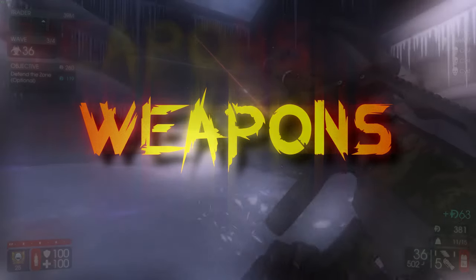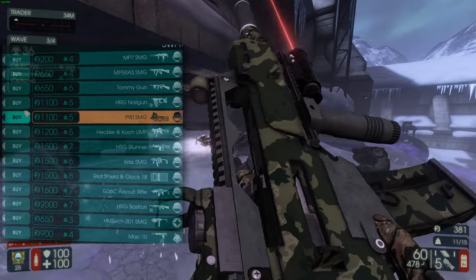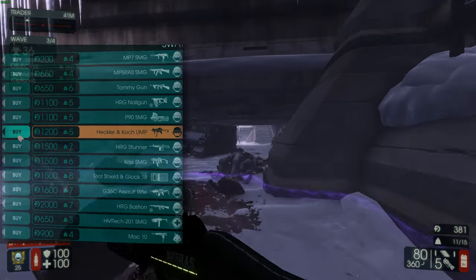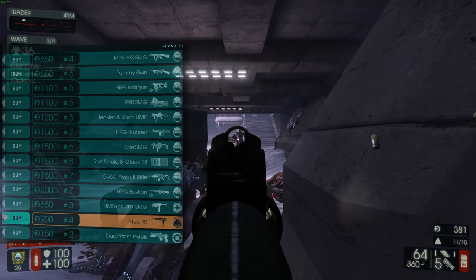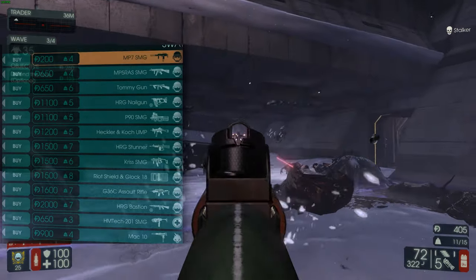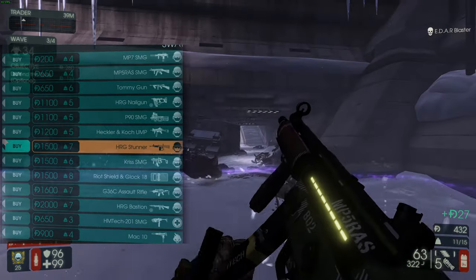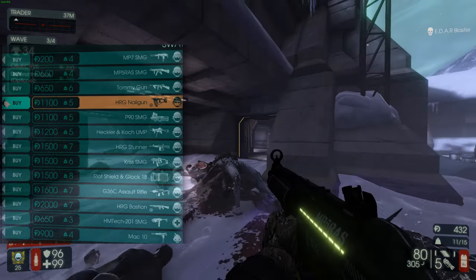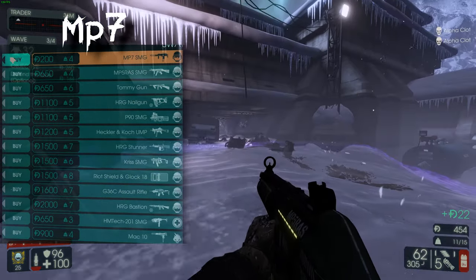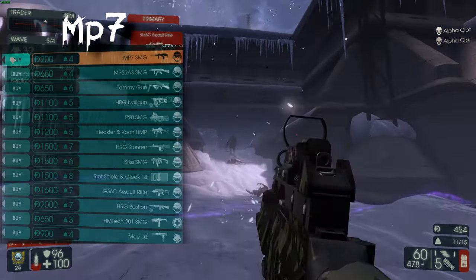Now let me go over every single weapon SWAT has. SWAT's guns mostly get the job done — it's a trash killer perk so these guns are fine enough. MP7 is your starter gun; after wave 1 I'd recommend completely selling it. It's not very good.